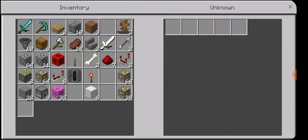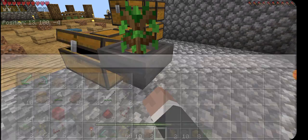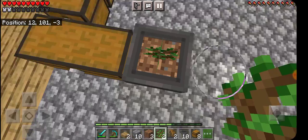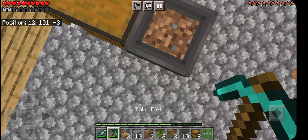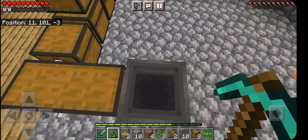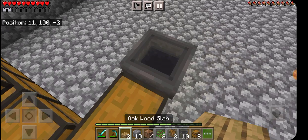I haven't really played around in 1.17 much yet — just what you've seen here on this map, playing around with the ore blocks a little bit. I'd like to mess around with some of the — what are they? — the azalea bushes.